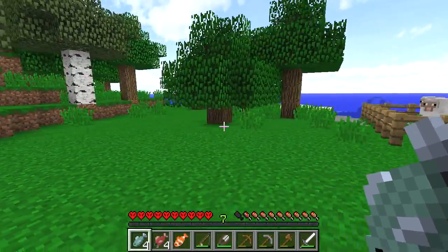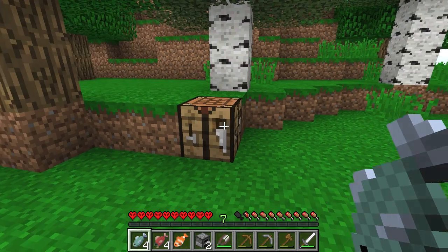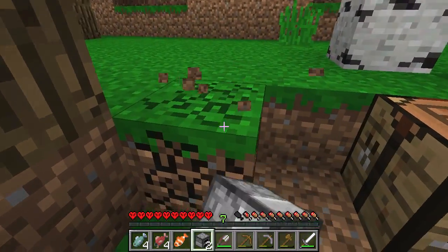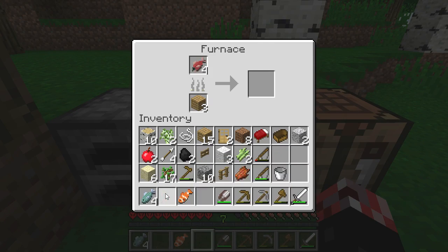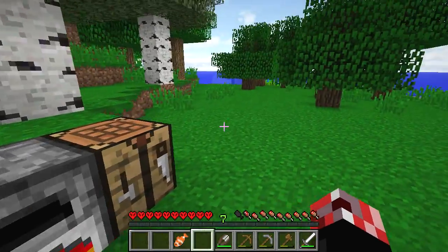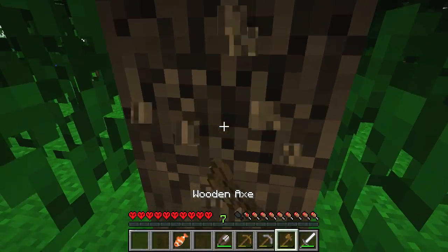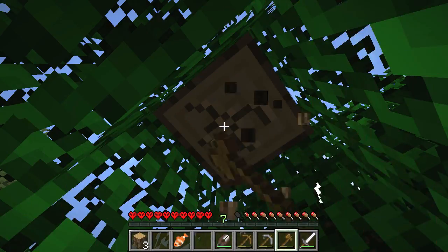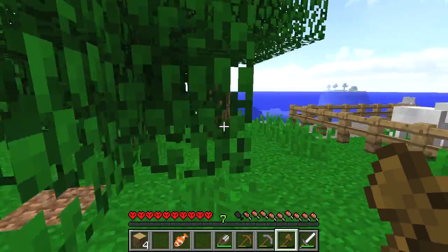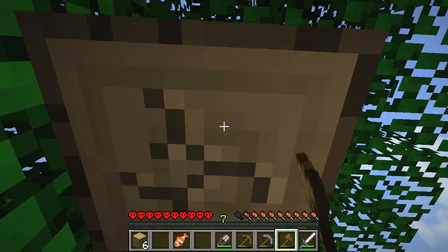Looks like the hostile mobs have despawned for the most part, which is awesome. Let's go ahead and make ourselves a couple of furnaces this time. We're going to use wood as the fuel source because I don't think it makes sense to use coal since we don't really have a lot. Let's put that in there and three more bits of wood. So I think the next thing I want to do is light this place up.